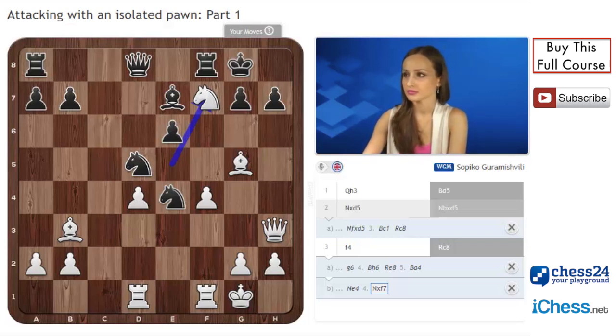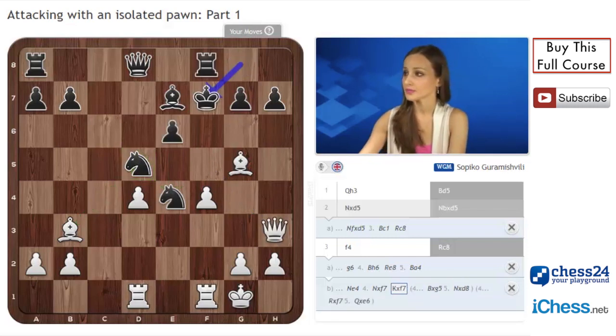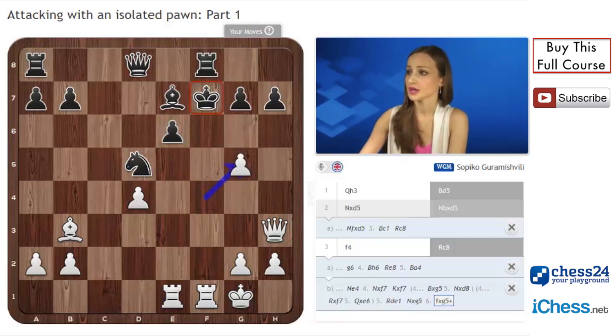Bishop g5 is not possible because of knight d8. Rook f7, queen e6, and now we see the great pin. The queen attacks the d5 knight and the e4 knight as well. If king f7 protecting the e6 pawn, then after rook d8, black cannot really defend the e4 knight and the e6 pawn at the same time. If knight g5, fxg5, king g8, and queen e6 still gets the piece back.